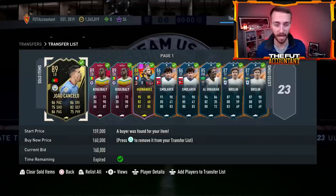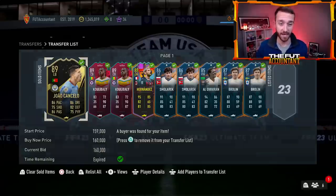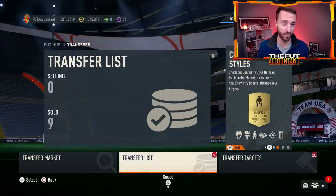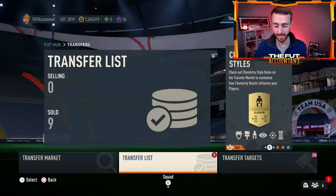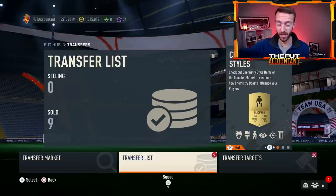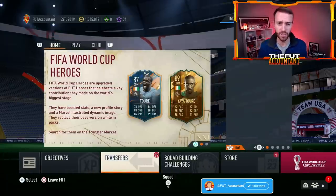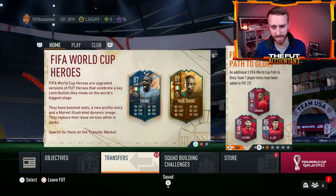There were ample opportunities to make coins yesterday with fodder and on the meta market, as a lot of people sold cards to go into the SBC but then afterwards went back and bought some of those cards to play games. So we saw some cards rise back up, and we're going to deep dive into that today.